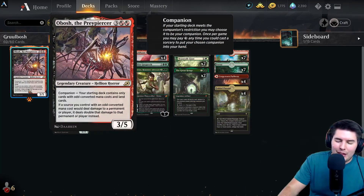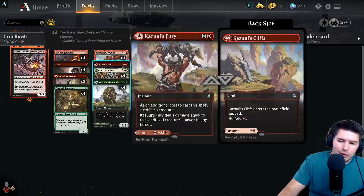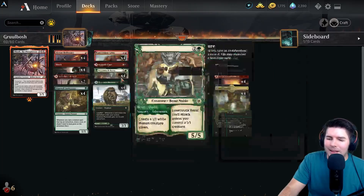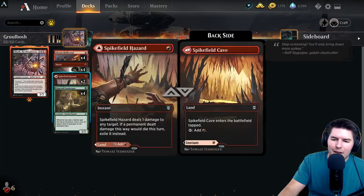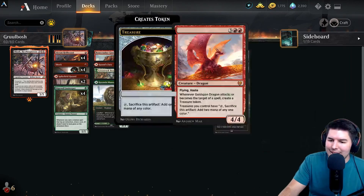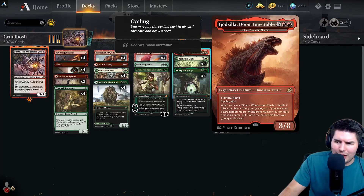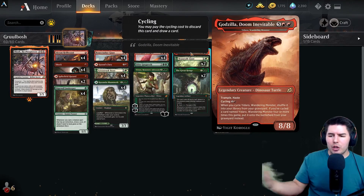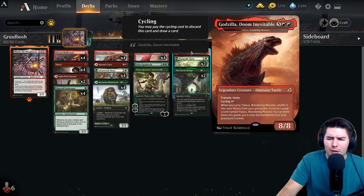These are just good removal spells. Shocks don't kill everything but with Obosh they do pretty well. Bonecrusher Giant, you guys know it's amazing. Kazuul's Fury is a three-mana spell and when it sacrifices a creature it does damage equal to that creature's power - being a three-mana spell means we get double damage off it with Obosh. So if we sacrifice a Gargaroth or a Beanstalk Giant we'd get double that damage. Mammoth can be a really big creature. We have 22 lands with four mana here and two here, so almost 28-30 lands.